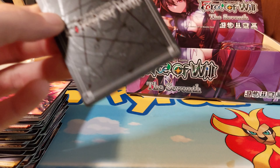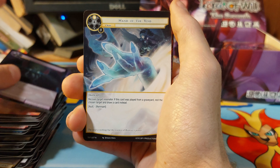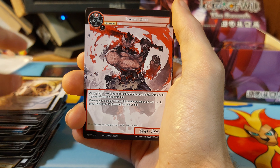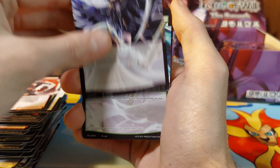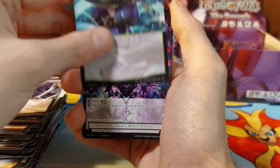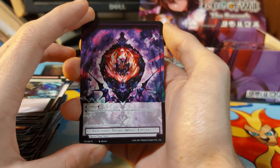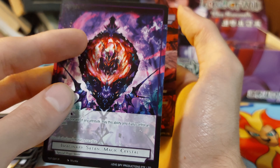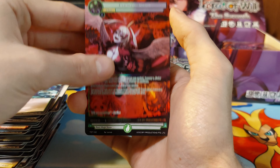Let's see what we can get out of the final pack. Hand of the void, cradle of felting hope, raging orc, azimuth, Roth pointy hat. We have an imaginary Satan magic crystal. We have a full art super rare — I think this is actually a really good one to get in full art.